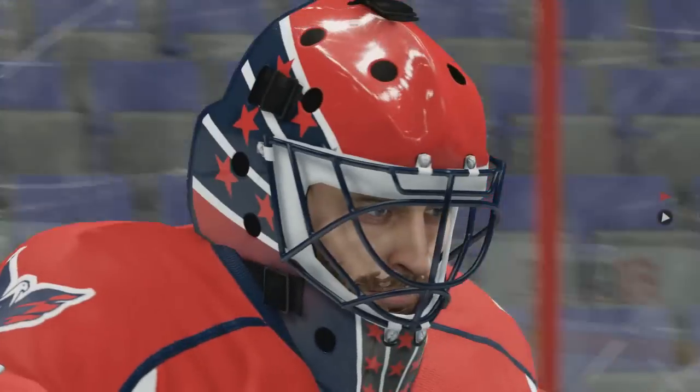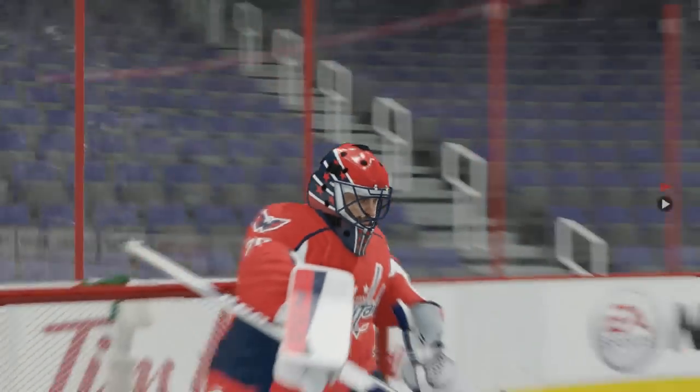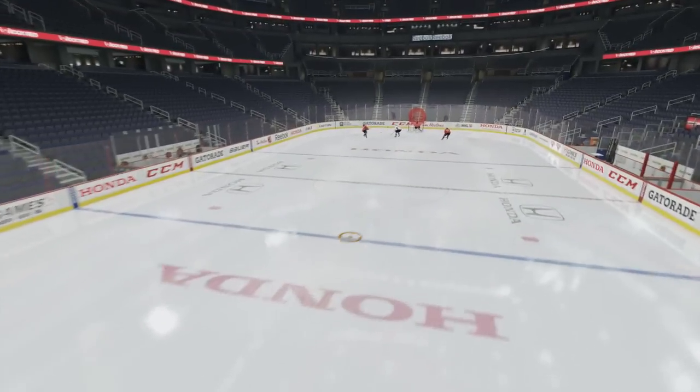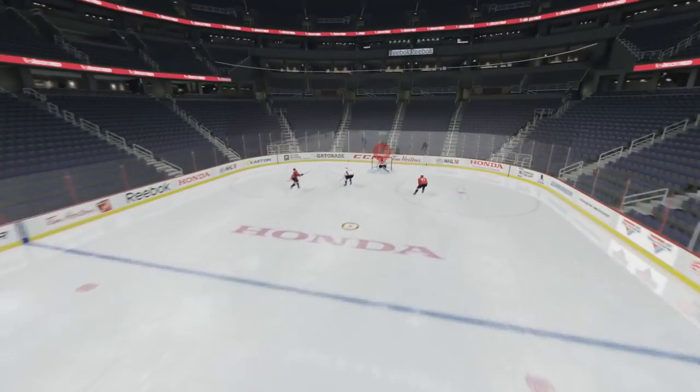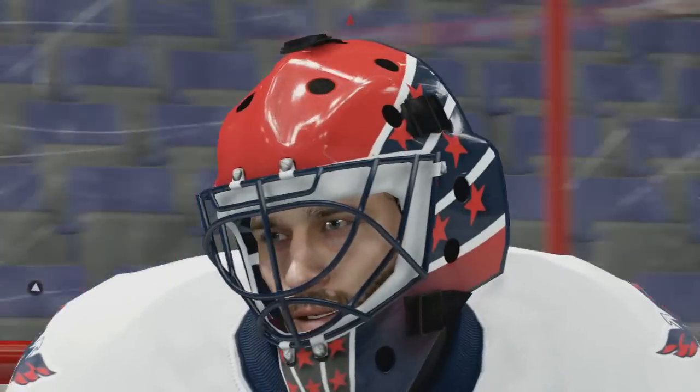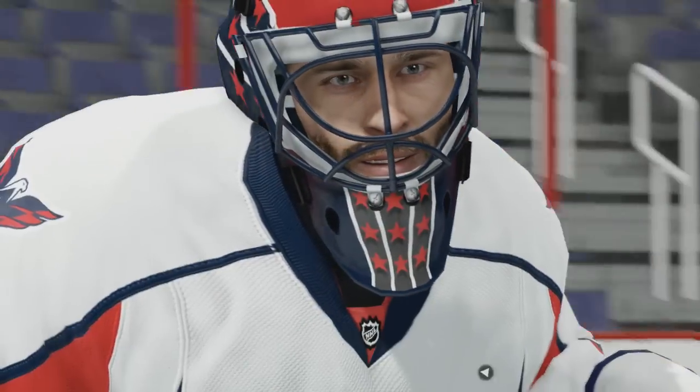If you don't believe me, look at his face — see the mustache and the beard, the bluish-greenish eyes? We'll go all the way back over here. Let's see if I can speed it up by zooming out. I'll zoom back in. What color eyes does he have here? And his mustache — look at that. Bluish-greenish eyes, mustache, number 70. Braden Holtby.